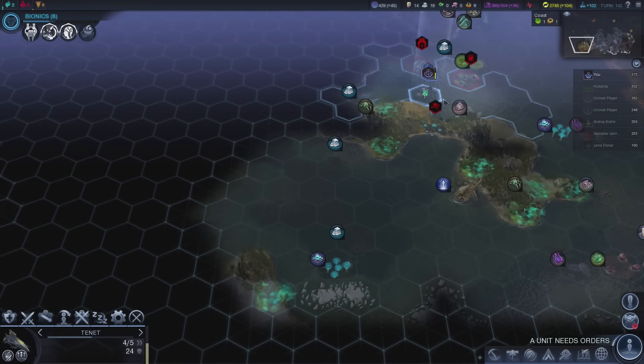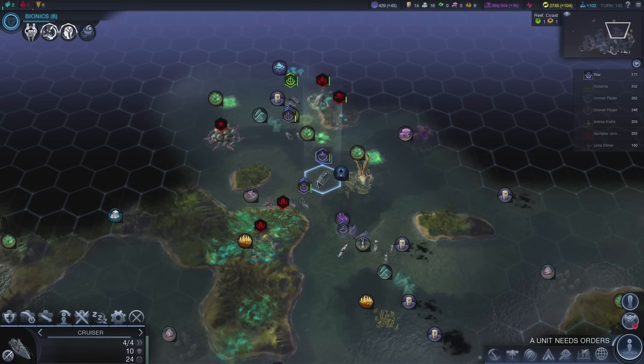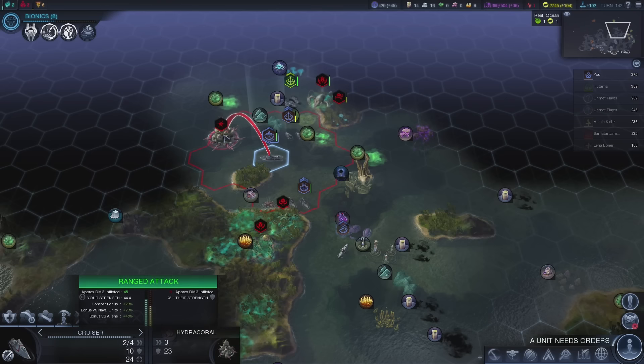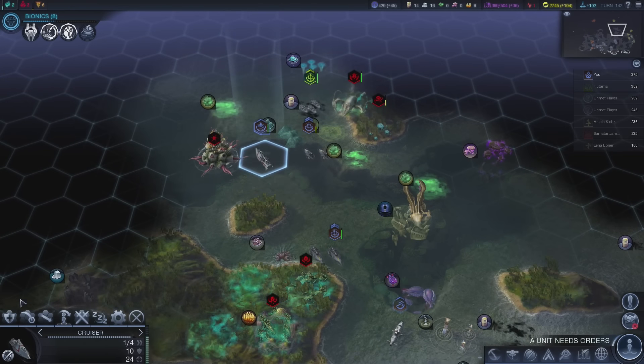We're getting close — we gotta go further south. Oh boy, it's another alien nest. Let's take out the Hydro Coral. Oh wait, this is an enemy, isn't it? Yeah, it is. Guess we gotta shoot it then.